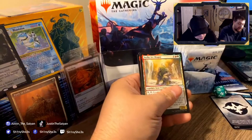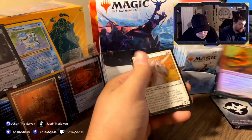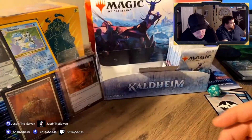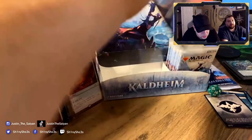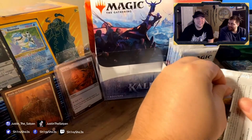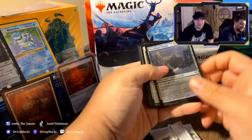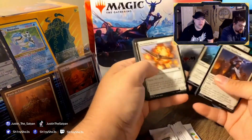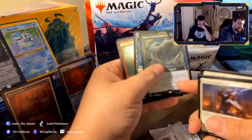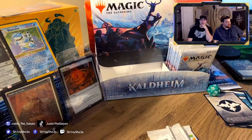Oh — full art pathway land, that's pretty nice. Foil Magda and Loyal Unicorn — a Commander card, I'll save it. Another Cosima, God of the Voyage — I'll take that all day. We've got two of those now. Just a great card.